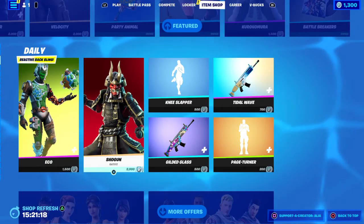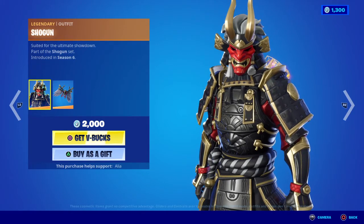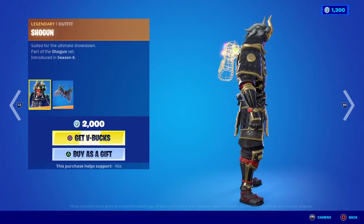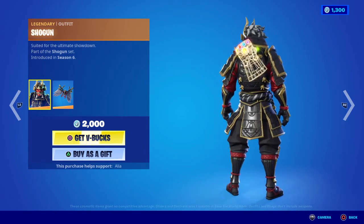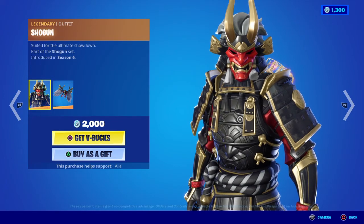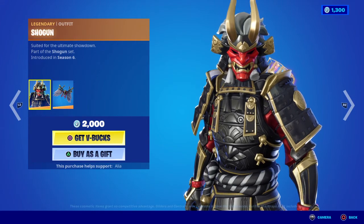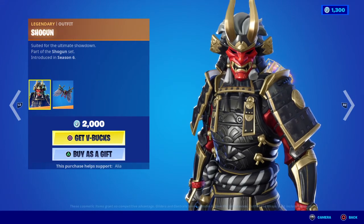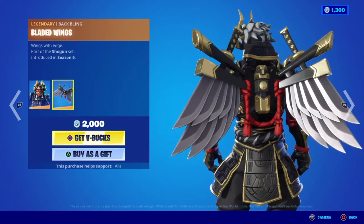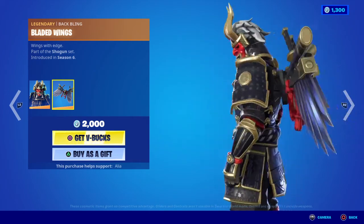Moving on, we have the return of the legendary Shogun skin — Suited for the Ultimate Showdown, part of the Shogun set, first introduced in OG Season 6. Absolutely badass — yet another skin I owned on my original account. Still catching up on this account, but really, really cool. The legendary Bladed Wings back bling — Wings with Edge — absolutely suits the skin.